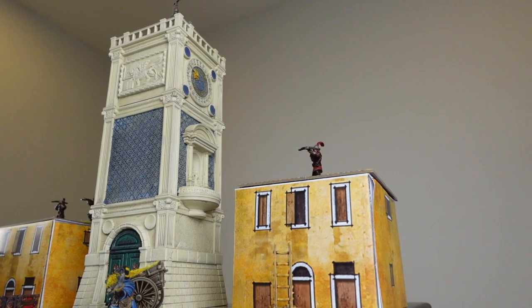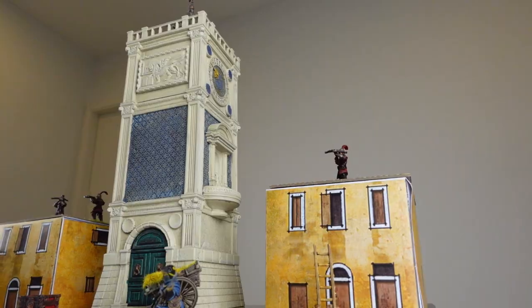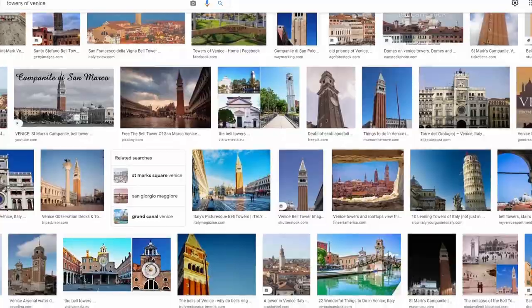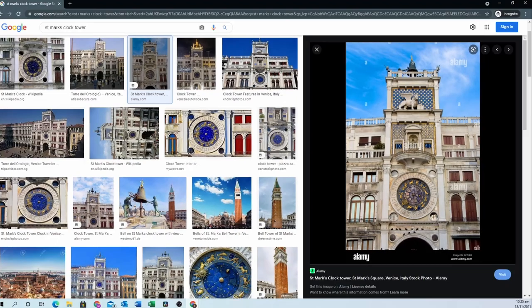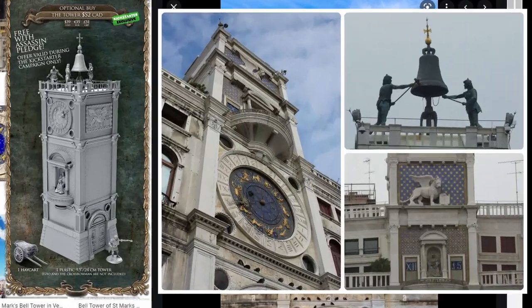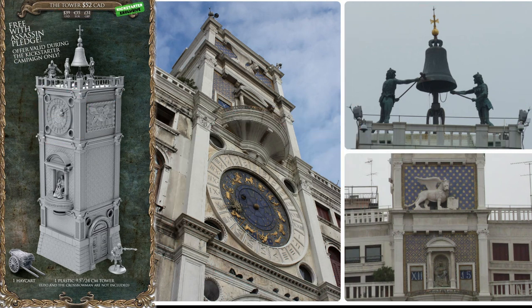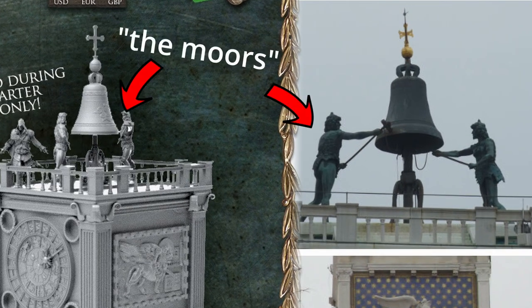Okay, now that we are all warmed up let's get started on the tower itself. When researching a paint scheme for the tower I came across an image on Google and I think it's quite clear that this model was inspired by a building called the Saint Mark's Clock Tower. Taking a closer look you can see that distinctive features such as the rooftop bronze fixtures, astronomical clock, and facade design are replicated on the mini. So I take this as my reference paint scheme and get started with the bell and the moors.